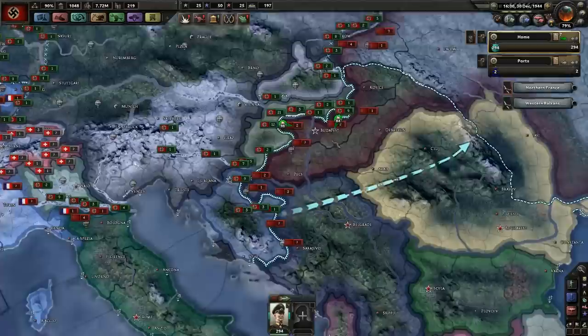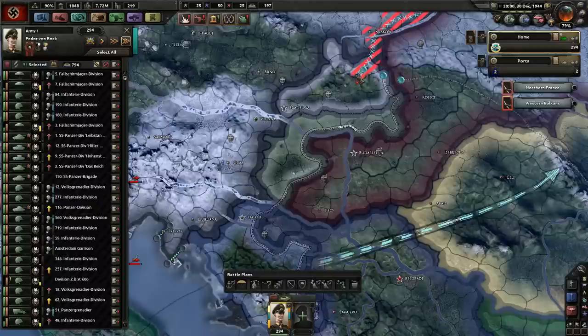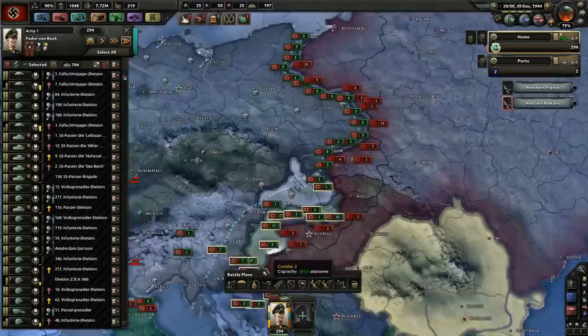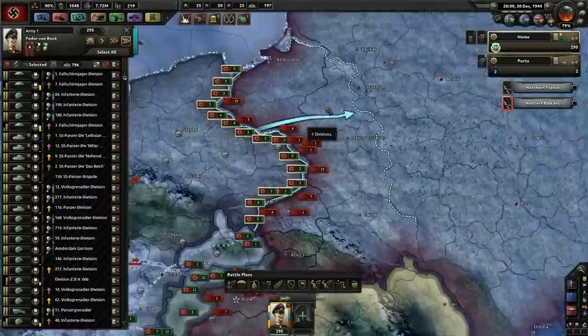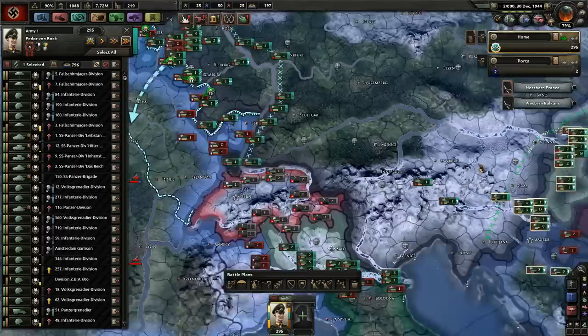Maybe I should focus on one front at a time. Forget this push actually — any spare forces should all be deployed to the same front so we can do one kind of unified push. Draw a front line there just so we can start building up some preparation bonuses. Let's have the tanks on the push.